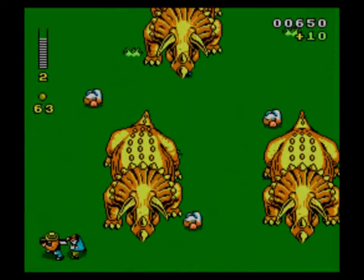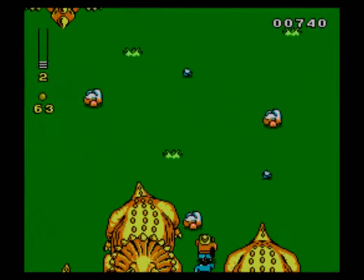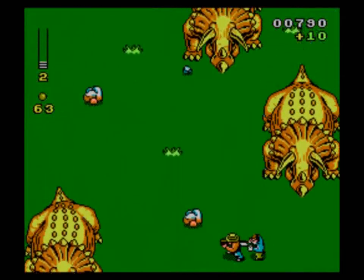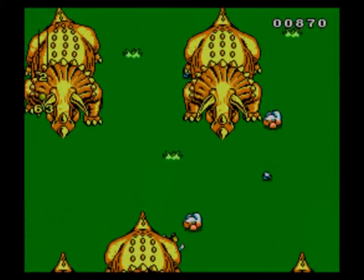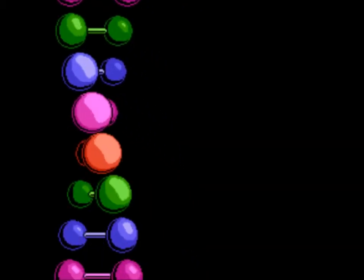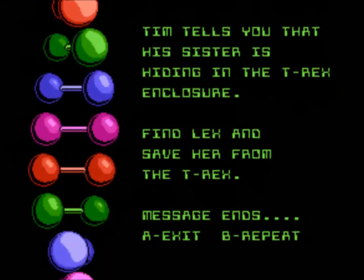This is a pretty basic NES game. This is not going as well as my dry run of the game just beforehand — I made it through only getting hit once. I might actually die on this screen; I hope not, because the hardest part is coming right up. Apparently it was just close enough that I have zero health but I didn't lose a life — bare minimum health. We save Tim from being crushed, and his sister is hiding in the T-Rex enclosure, which is totally where I would go. I mean, that's just the safest place to be.